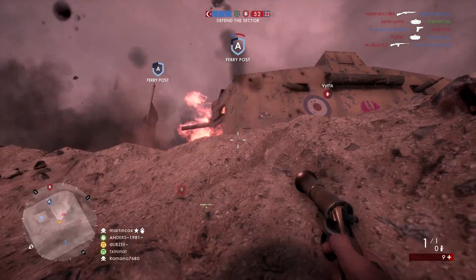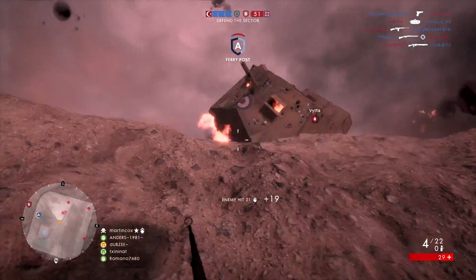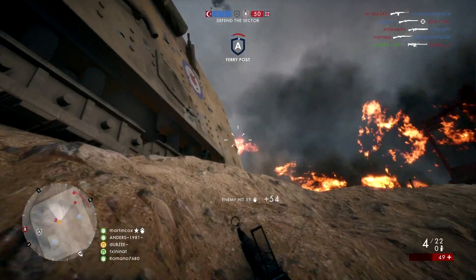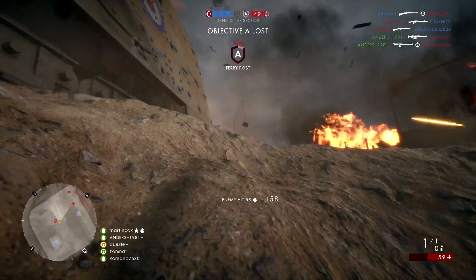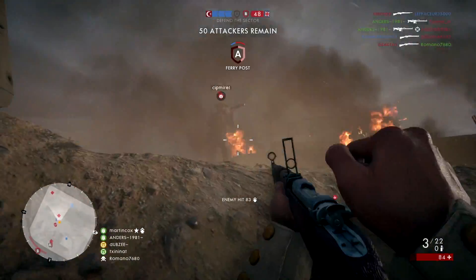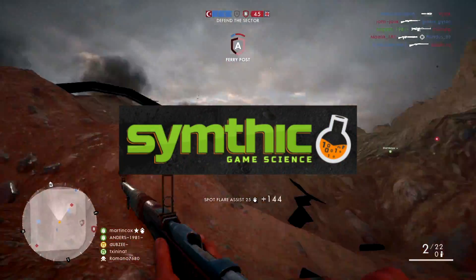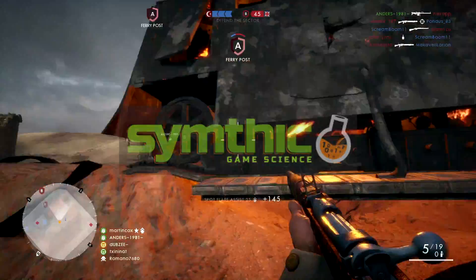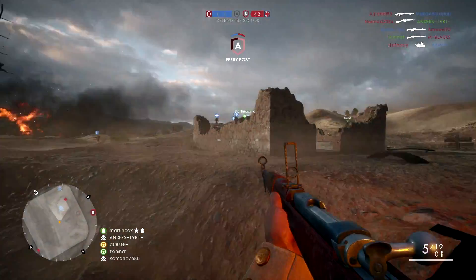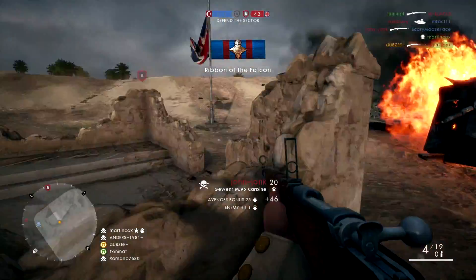Sweet spots basically means there are certain distances that you can actually land a one-hit kill to the chest. Let's take a look through the available weapons in the scout class and go over some important statistics of each rifle. If you want to take a deeper look into each gun's statistics, there's a great website called simthic.com — I'll put a link in the description. I'm going to be listing each weapon by its sweet spot distance so you'll know which rifles work best at closer and longer ranges.